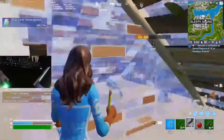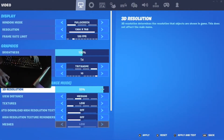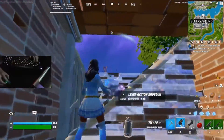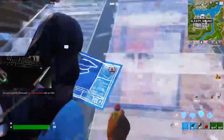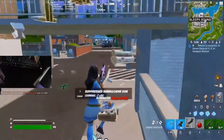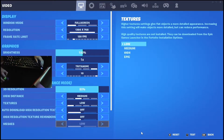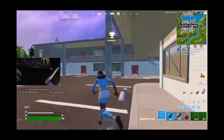He doesn't even know I'm here — easy, let's go. So right now I'm just lowering my res to 90%. Easy kill. Bro, this is already starting to look bad.